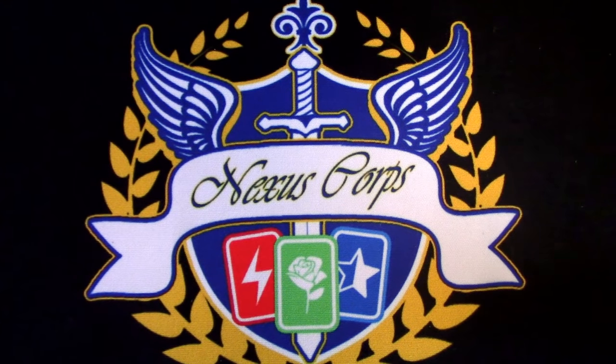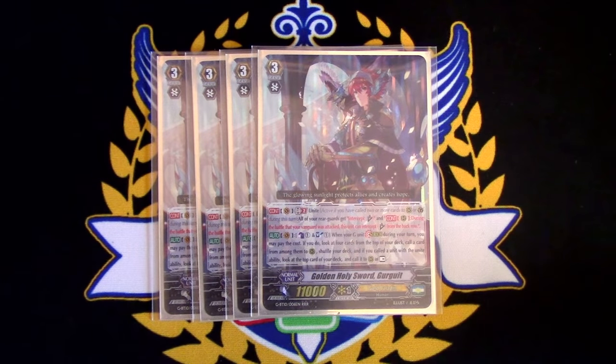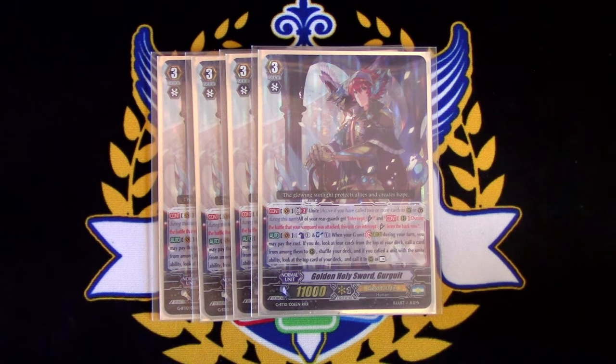On to the Grade 3s, you're going to run 4 copies of your main Grade 3, being the Golden Holy Sword Gergit — not the old Gergit. It gives all your rear guards intercept and can intercept from back row from your Knight, GB2. And the stride skill is Counterblast 1, Soulblast 1, Top 4. If you call a Unite unit,